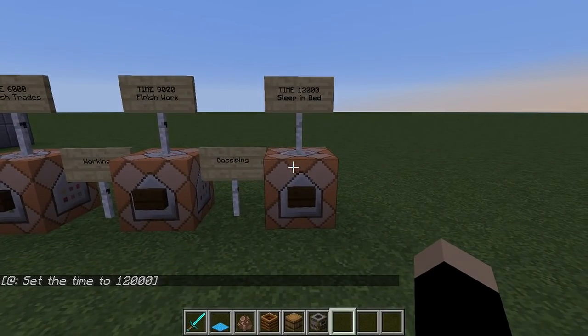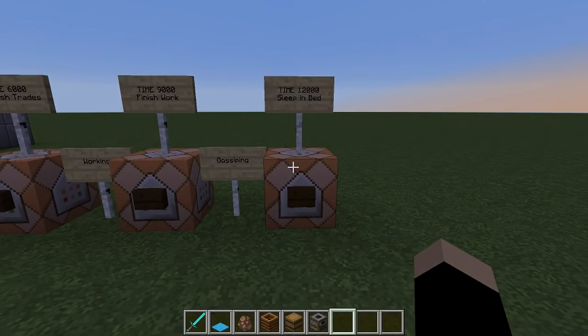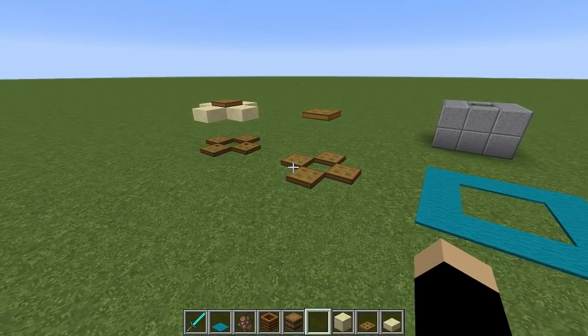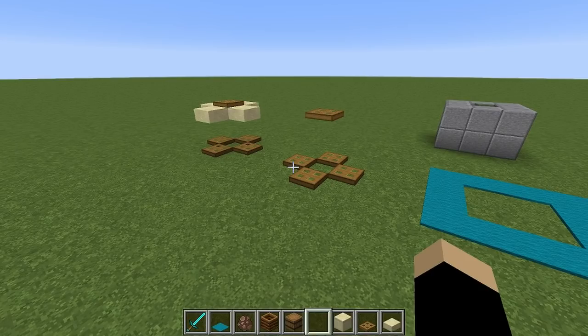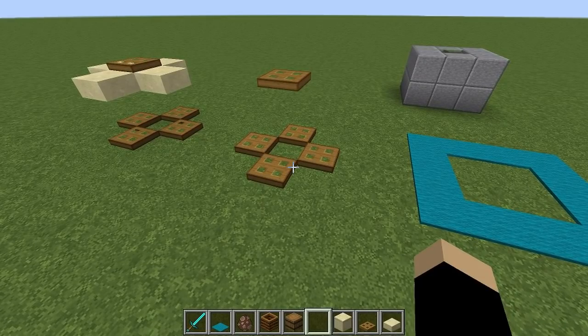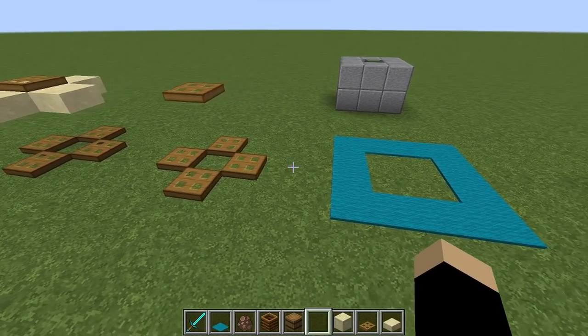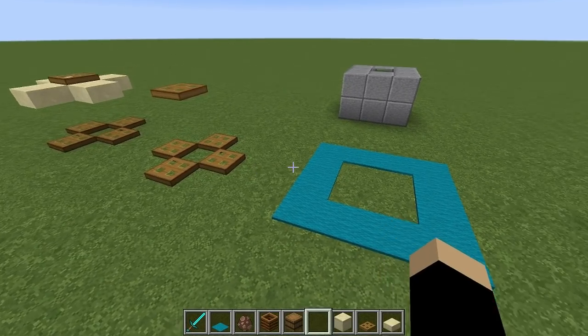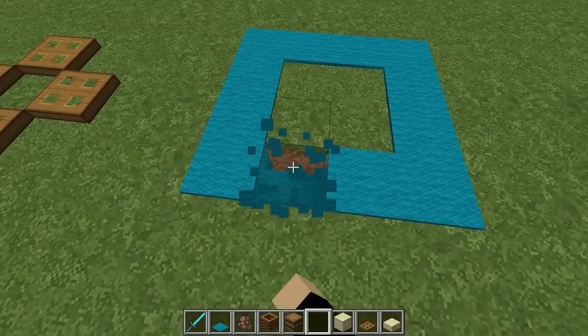Let's talk about villager pathfinding and how it has changed in 1.14.3. Villager pathfinding has been a moving target in 1.14 — they've been changing it over and over. In the .3 pre-release they've set it up as a hybrid of the earlier versions, keeping the best parts and removing the weird stuff. Overall, pathfinding is now more forgiving in terms of villagers being able to pick up a workstation, and also more reliable and controllable, which is great for trading halls.